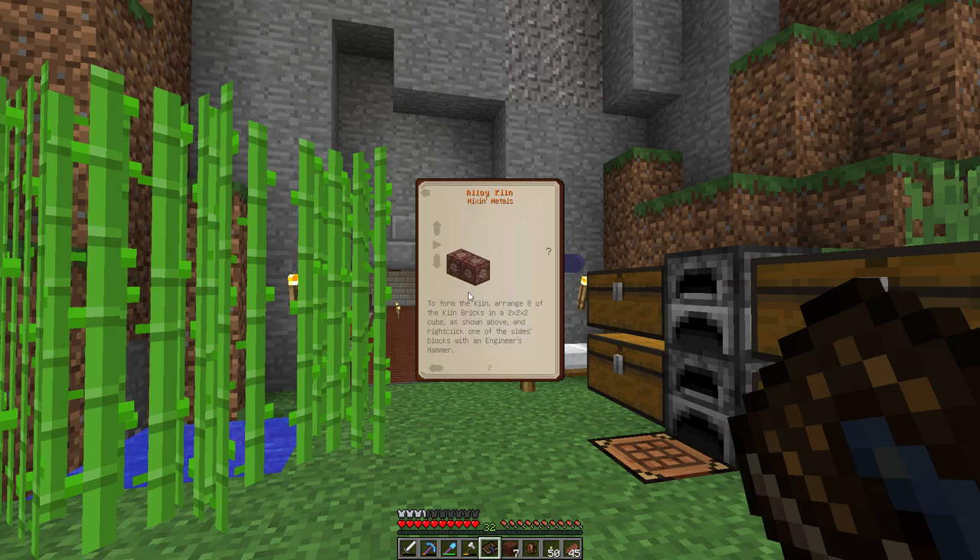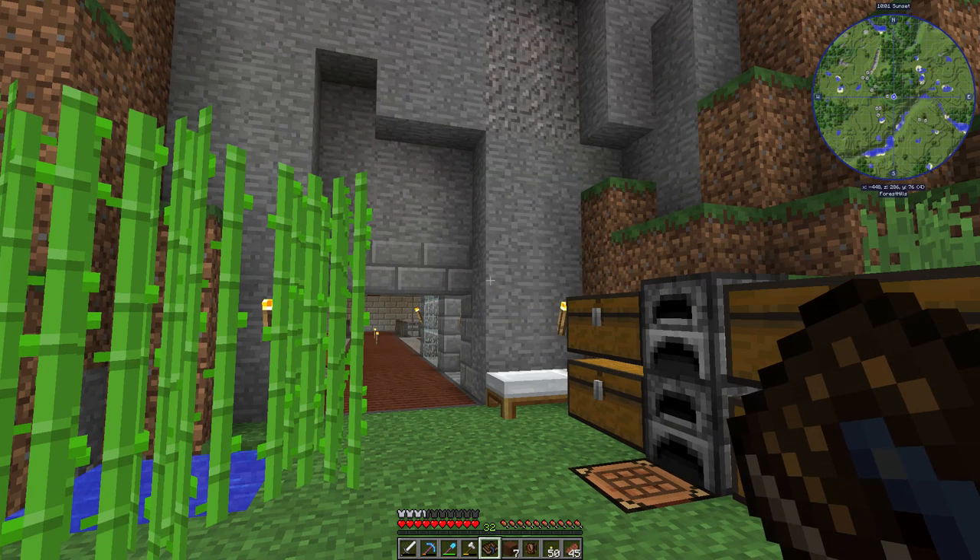The alloy kiln allows you to make important alloys like electrum and constantan without requiring tedious mixing of dusts. It only requires eight kiln bricks — it's a two by two by two structure. You simply click it and you'll have two inputs, and then two inputs for different ingots plus a fuel input — something like coke or coal coke — and then an output for the alloy.